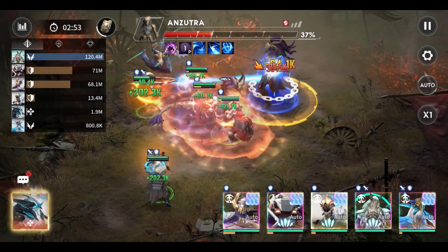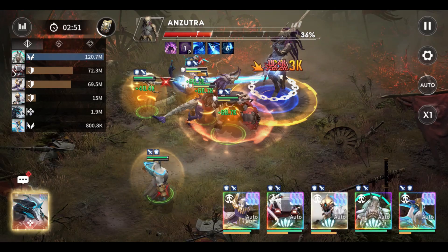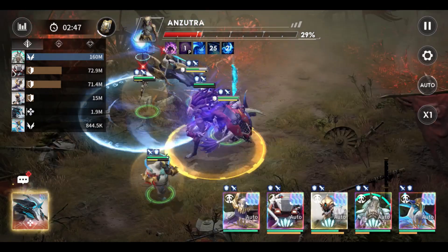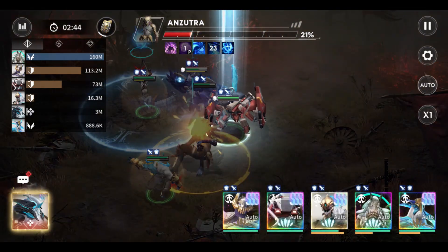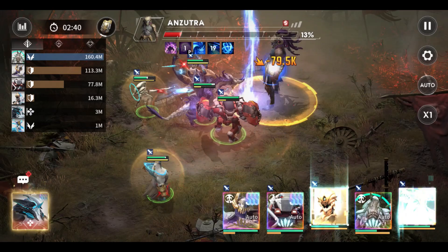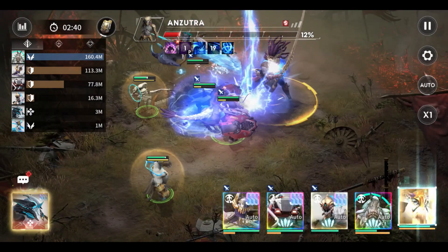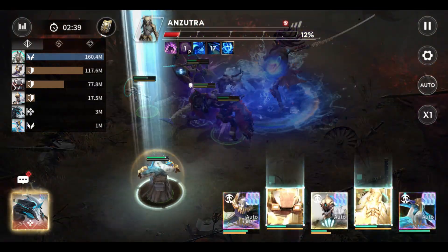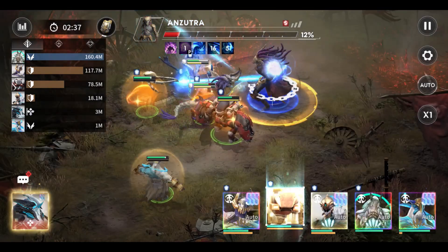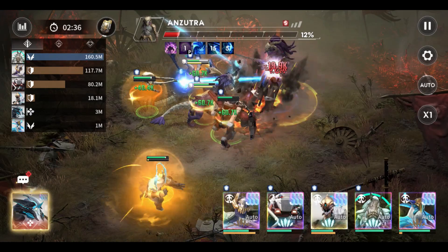His next skill, called Falling Leaves, will make him leap to the furthest enemy hero and deal instant damage, and this skill can only be interrupted by knockdown effects. His Thunderclap skill targets and deals damage to distant enemy heroes — he quickly moves and repeats this 5 times, attacking different targets each time — and again, this skill can only be interrupted by knockdown effects.